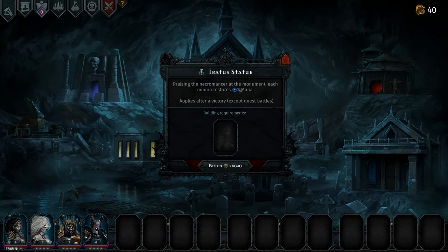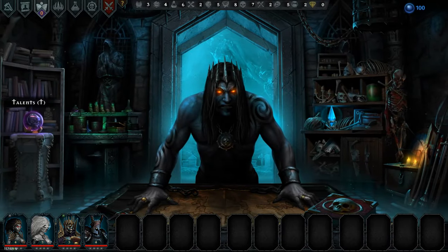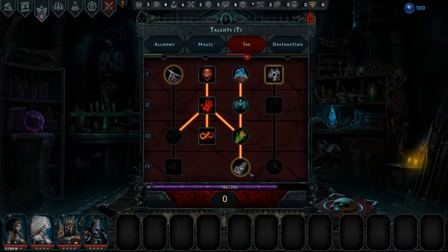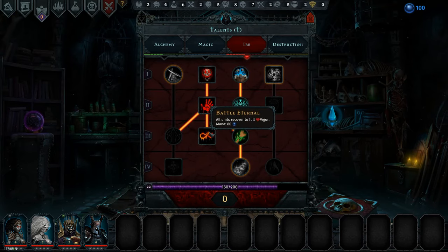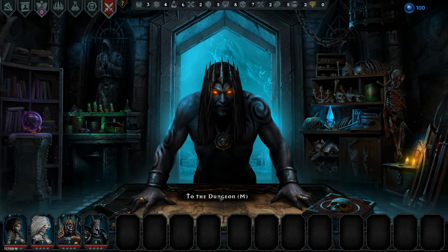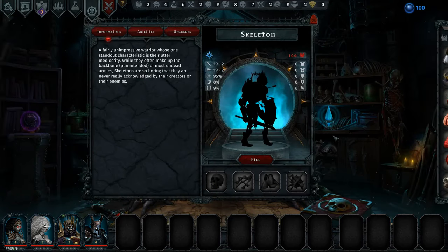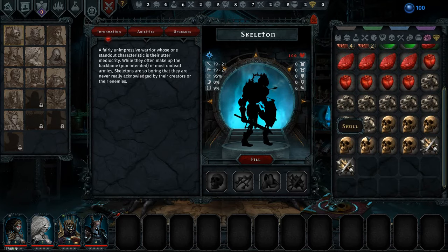Getting the upgrade to restore a bit of mana would also be useful. Next we're going to upgrade our Iratus statue to restore some mana, because we have a quite costly spell in our healing — all units recover to full vigor — which could be very useful and basically save a combat and save the run. For right now I don't think there's anything we need to do rather than go into combat.